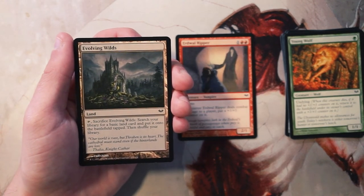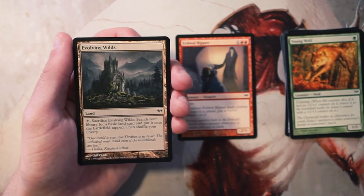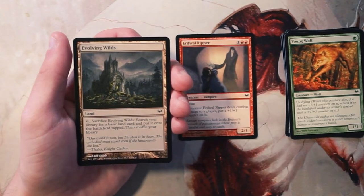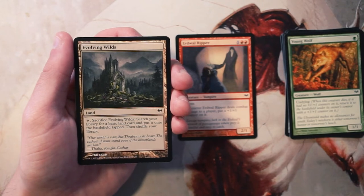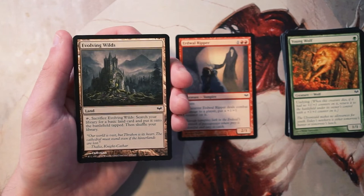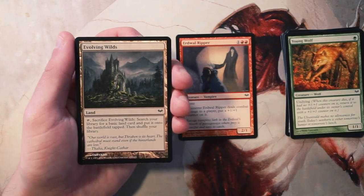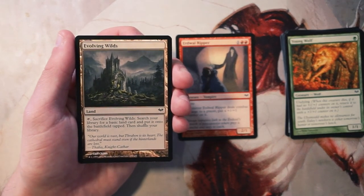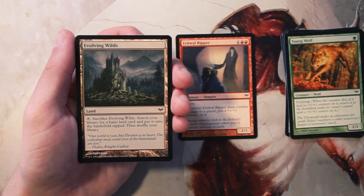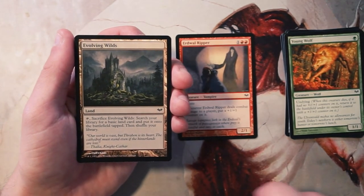Evolving Wilds is a classic land — tap it, sacrifice it, search your deck for a basic land, put it on the battlefield tapped, and shuffle. It's essentially the same as Terramorphic Expanse. I really like it in multicolored decks, which in draft you often end up in two or sometimes three colors. A card like Evolving Wilds is great because it fixes your mana. I don't take these early, but if there are no other picks and I'm in a multicolored deck, it's a really safe pick. Still would rather have more direction with the Ripper first.